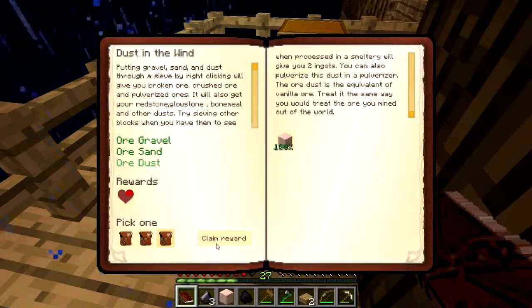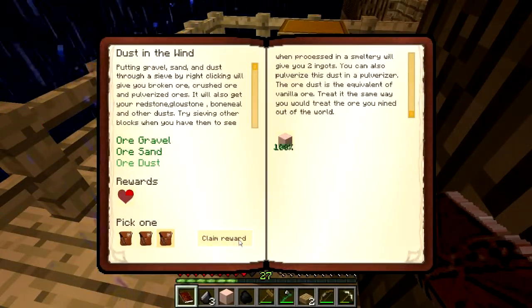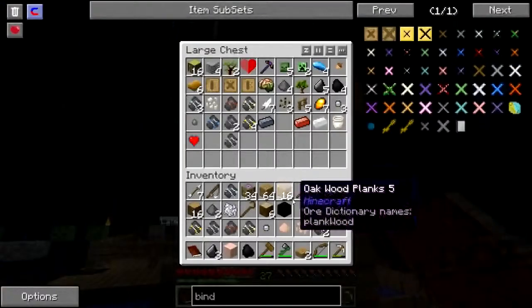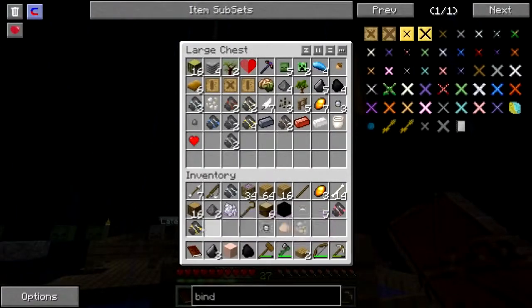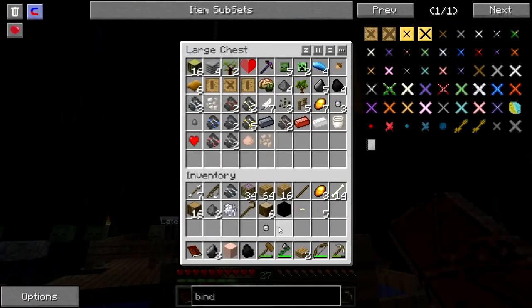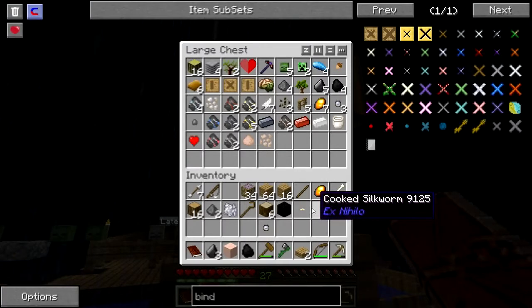I've got enough ore. My inventory is full, that's why. Look at all this — I've got all this ore, except iron. And finally I got some iron.